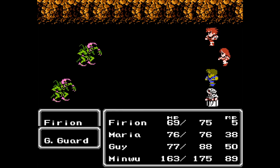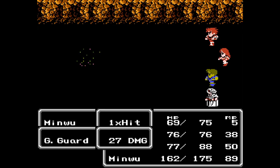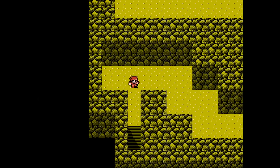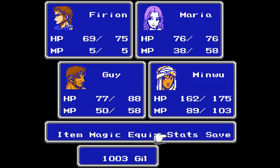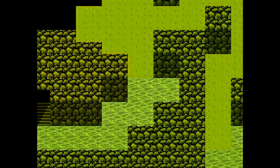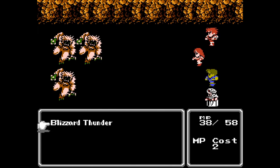One thing you'll notice in the dungeon is there are all these doors around here — some of them lead further into the dungeon where you want to go, and others just lead to sort of trap rooms. I don't know if there's a technical term for them, but they're essentially relatively small rooms that just have a really high encounter rate.